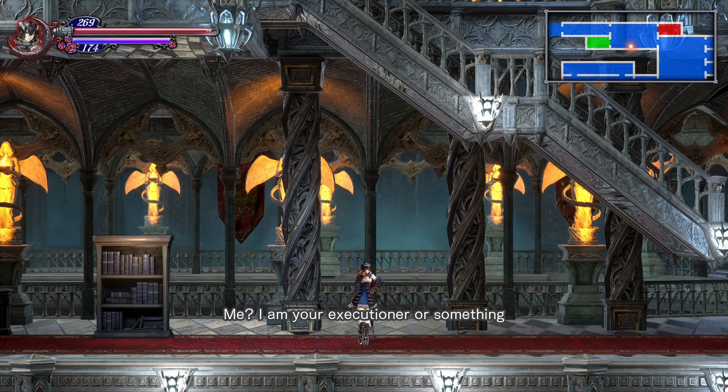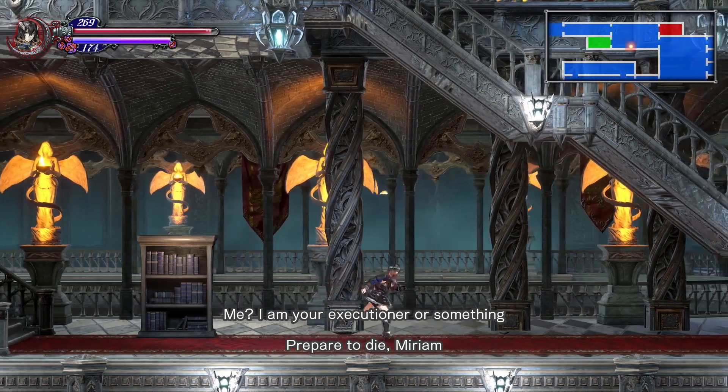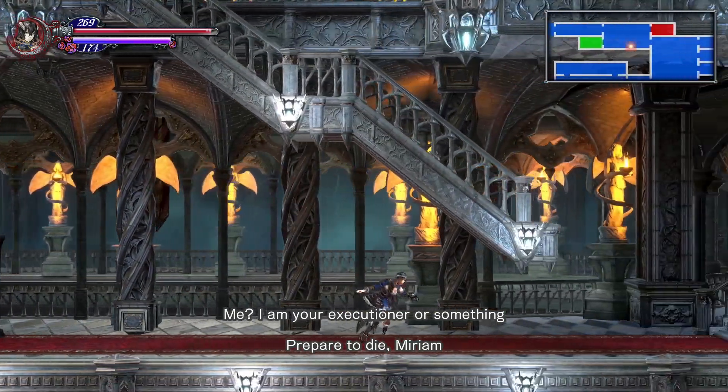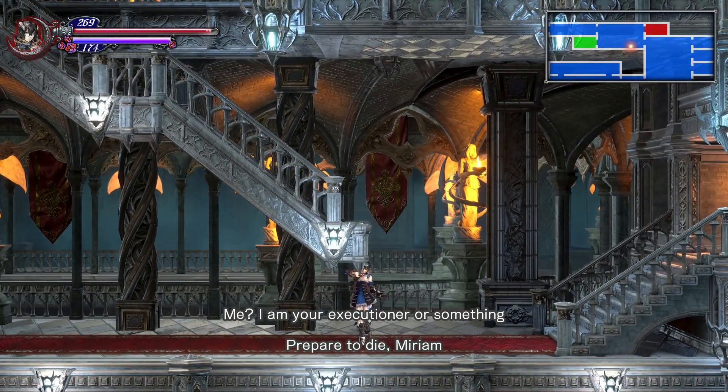I could even return and go, "Prepare... to die..." "Miriam... Mirianum." And then I click, and it goes out, but then the text stays on the screen as I'm playing. What... what the hell is this?